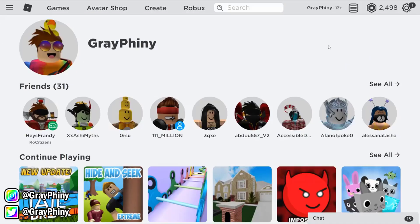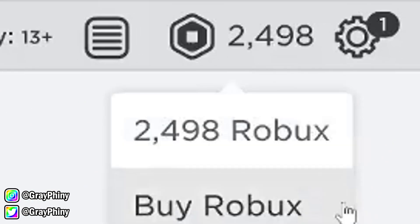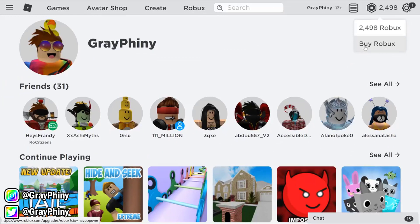Now let's jump right into this video. You guys are probably like, okay, what is this code for 5000 Robux? There's a code for 5000 Robux. Let's take a look really quickly. So right now I have 2498 Robux. That is quite a bit of Robux, but there's a lot when you're trying to buy game passes and in-game currency.